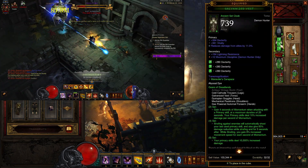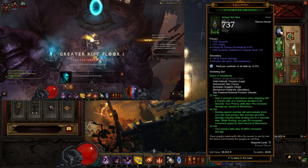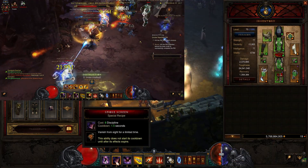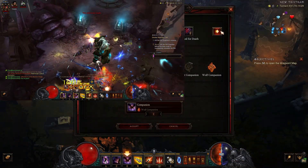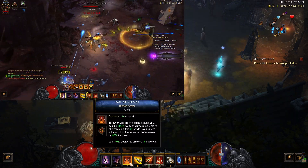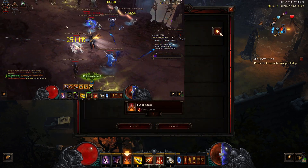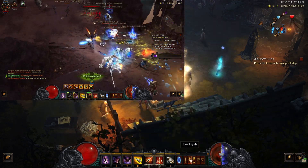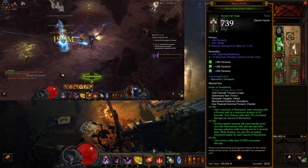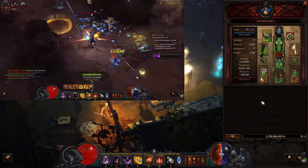If you want to make this a little bit tankier, you can put diamonds in your chest piece and pants. I am going full Dexterity, but you can put in diamonds to get all resistances. You can also change the passives and swap Wolf Companion to Fan of Knives — Bladed Armor — to gain 40% additional armor for 4 seconds, though you will lose 15% increased damage. You could also use your Paragon Points and put them into Vitality instead of Dexterity if you feel like you are dying a little bit too often.